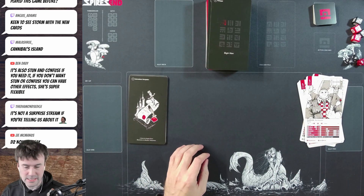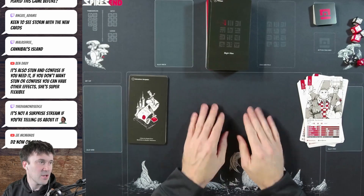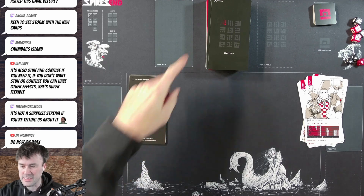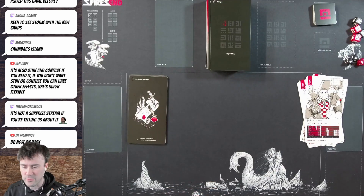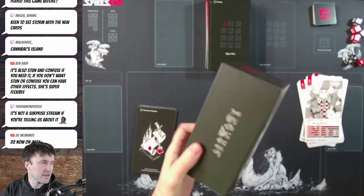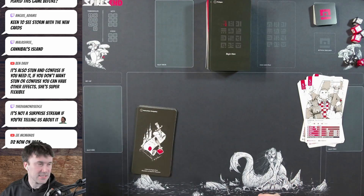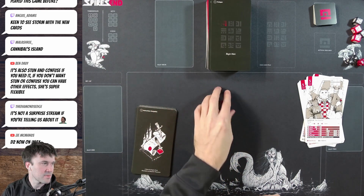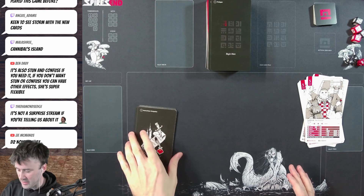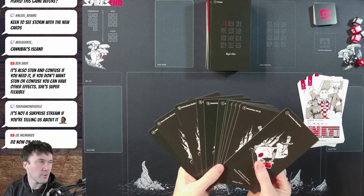This is Spire's End, and pretty much everything you see comes in the box except for this mat. There are expansion items in the game that you could purchase separately, but I don't think I'll be showing off any expansion stuff. Before we dive in, the way you learn this game is that there's actually no rulebook — this box and what you see on the table is all the contents, except for some cubes on the side. The way you learn the game is from these 12 cards.